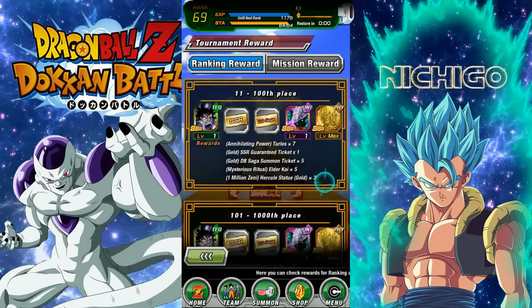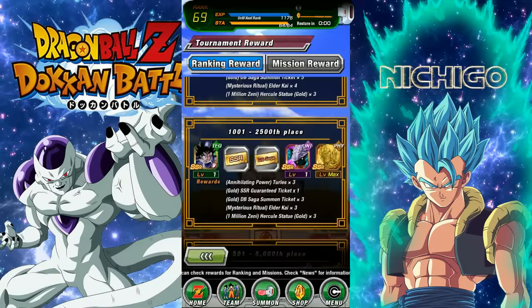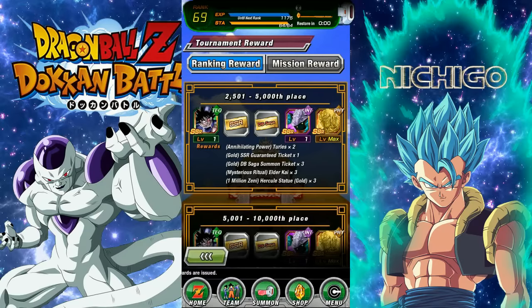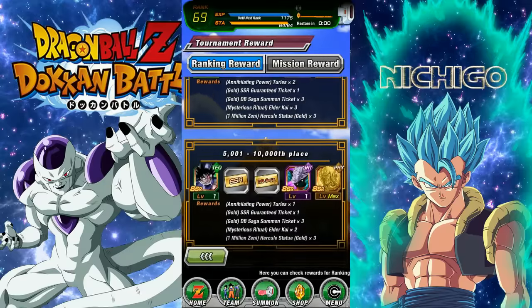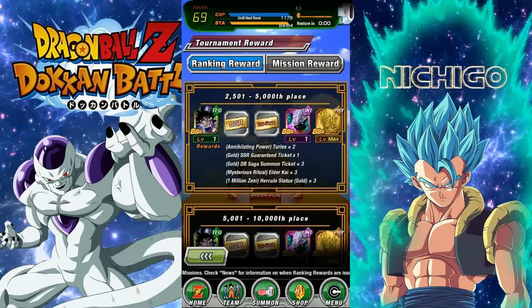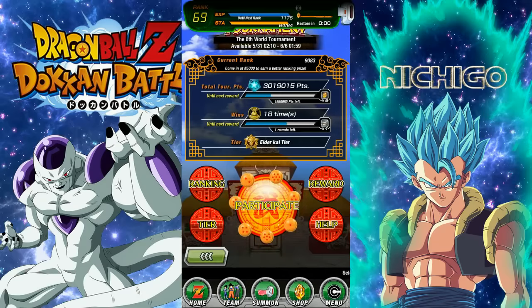Last time I got into the top 2500, and this time I was going to go for the top 5000 but I'm not too sure anymore. I don't know if I really want to grind that hard. We'll see where we're at once I get those 80 wins for the guaranteed SSR ticket. If we don't get there, we'll also try to get into the top 10,000, which gets us the Turlis SSR guaranteed ticket and two Elder Kais. The only reason I really want to go for the top 5000 is because we get three Elder Kais, and once Gogeta comes out, that'll be enough to max him out to super attack level 10.